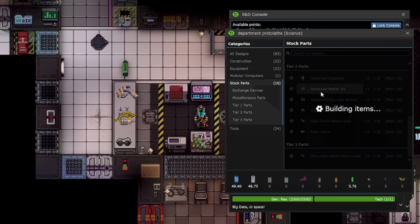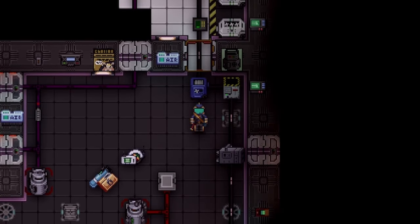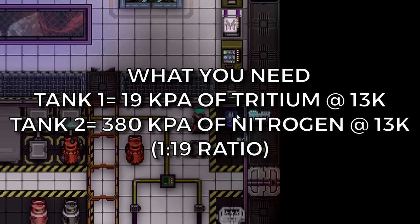The only thing you will need for this is tritium, so use my other video on how to make tritium. You have to super cool the tritium to 13 degrees Kelvin, and super cool nitrogen to 13 degrees Kelvin.